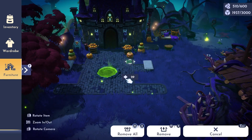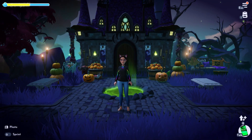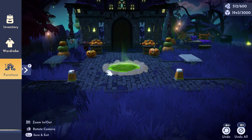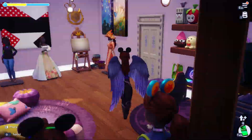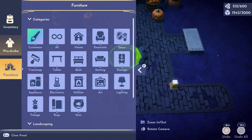They have hinted at a Nightmare Before Christmas theme within the next star path, so I have high hopes for the new items that we're gonna get. Once I got all my main items laid out, I changed into my favorite outfit with my raven wings that I got from last year's villain star path and started working on the Dreamsnap requirements.